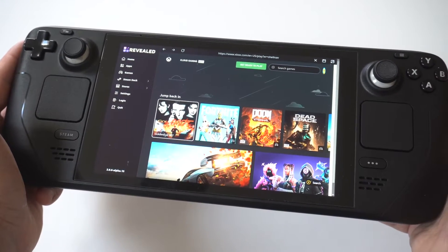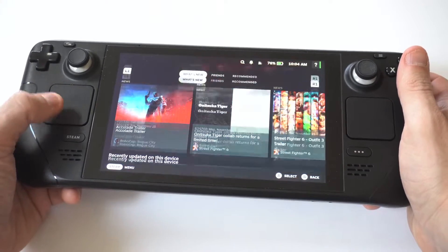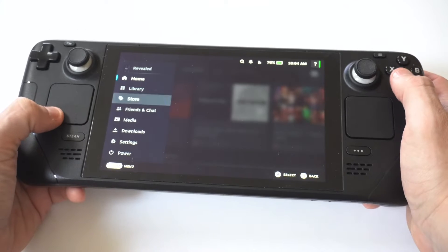To make this happen, you're first going to need to switch your deck into desktop mode. To do that, just hit the Steam button, click Power, and then click Desktop Mode.